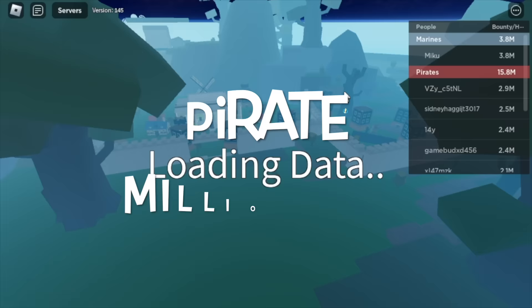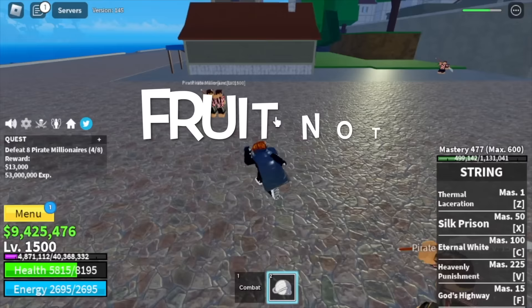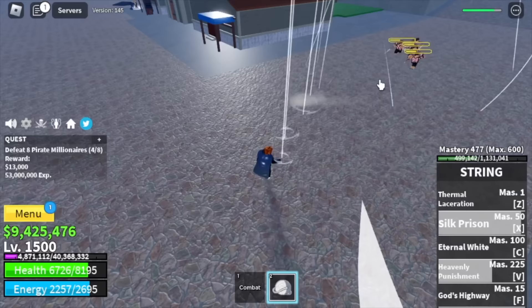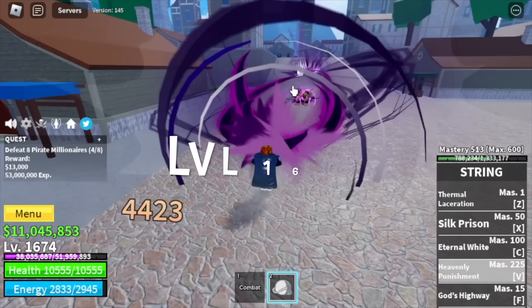For our first target in the third sea, we got the Pirate Millionaires. If your fruit is not elemental, make sure to lure them without hitting them — just go near them, they will chase you. Once they're stacked up together, use your skills. V, X, C, and Z is enough to burst them. You're gonna do this until 1675.